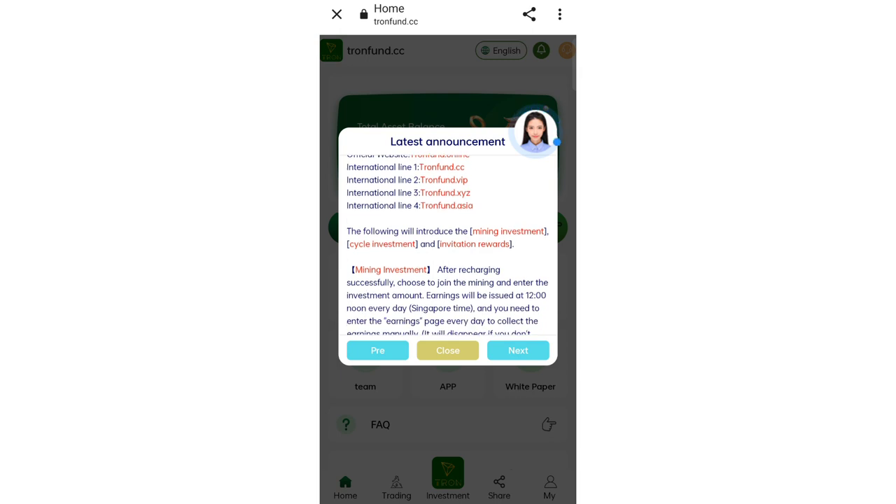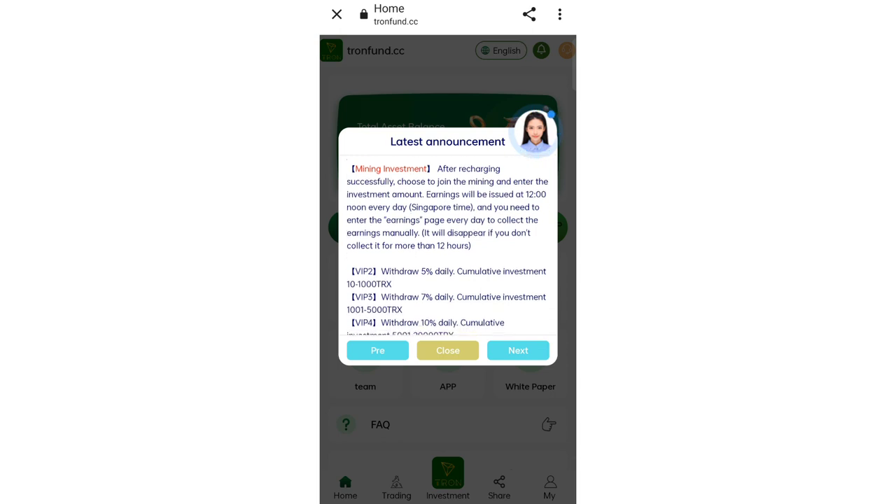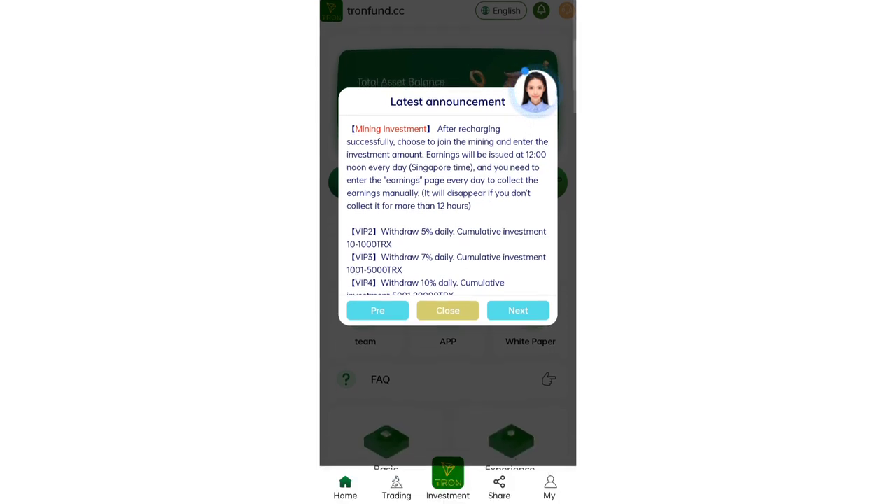In the mining section, after the challenge is completed, choose to join the mining and enter the investment amount. Earnings are issued at 12 noon Singapore time every day, and you need to go to the earnings space to collect income manually within 12 hours.